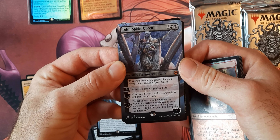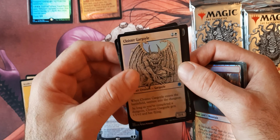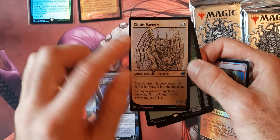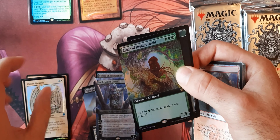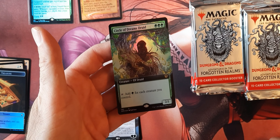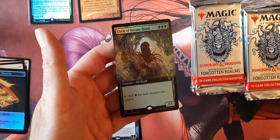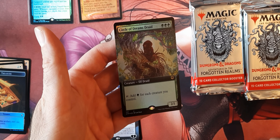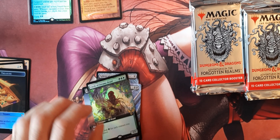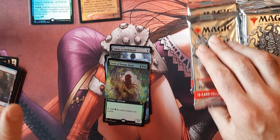Sphere of Annihilation. We got Clattering Skeletons — looks like just a common, but looks like a showcase. And then I think this is — that's awesome — this is one of the better cards in the set here: the Spider Queen, a planeswalker, borderless. I do like the artwork on these.